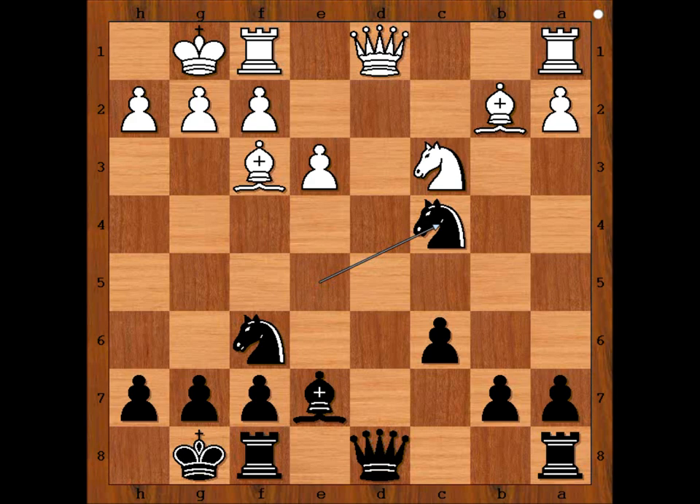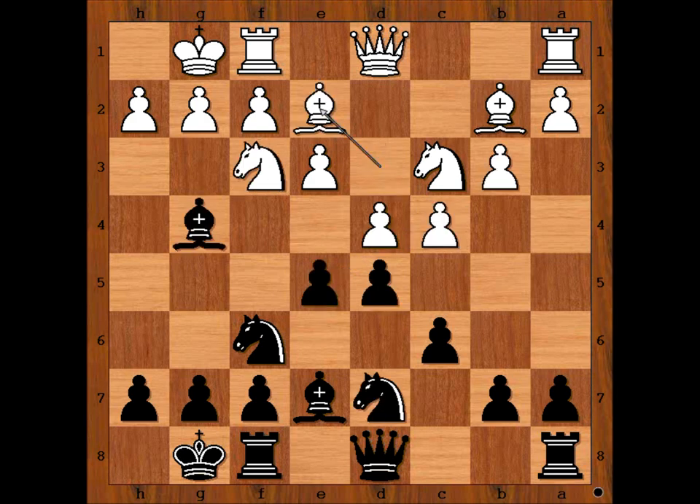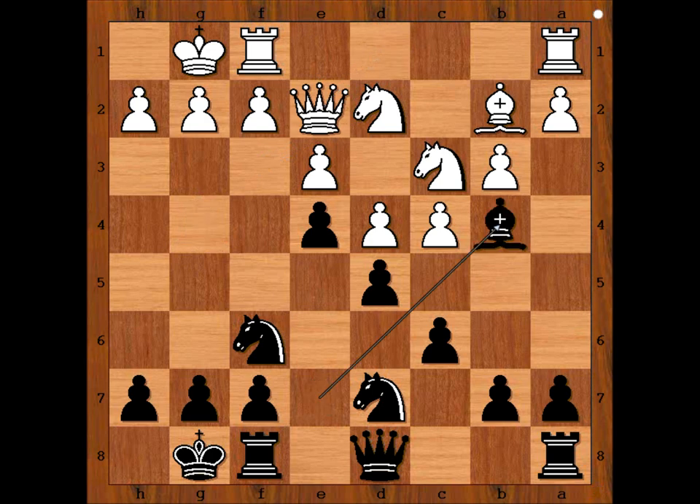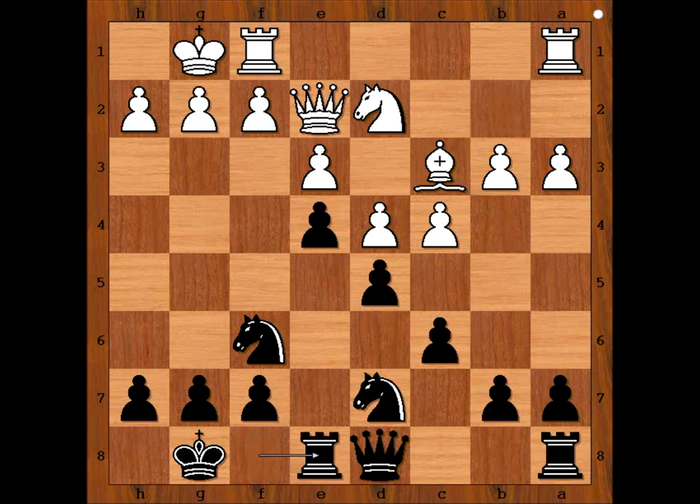So in the game, after e5, bishop to e2, e4, knight to d2, bishop takes bishop, queen takes bishop, bishop to b4, a3, bishop takes on c3, bishop takes bishop, rook to e8.